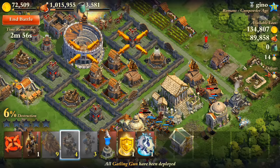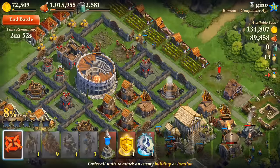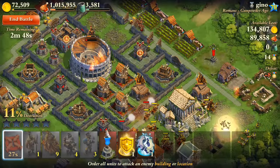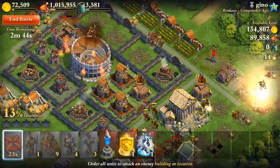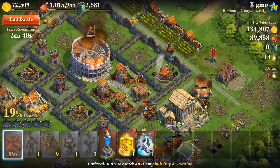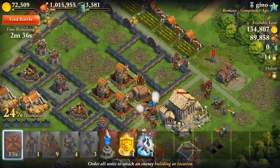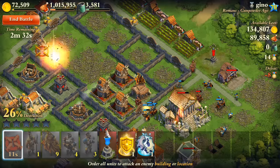The Gatling guns definitely have to protect the gorillas; the Lancers don't need that much protection, but still. Oh no, they got through — he does have a gate over there. Gotta rally everyone back together. Run gorillas run! The Gatling guns need to protect them, otherwise that's gonna be bad.